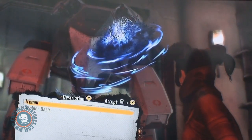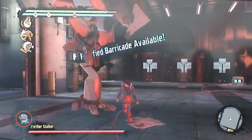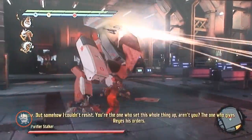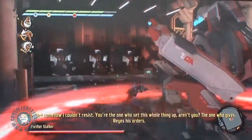I'm choosing another power here, and taking on the Purifier Stalker. Basically, you've got to take these out at the legs and drop them down.